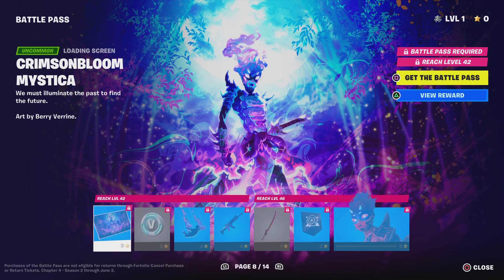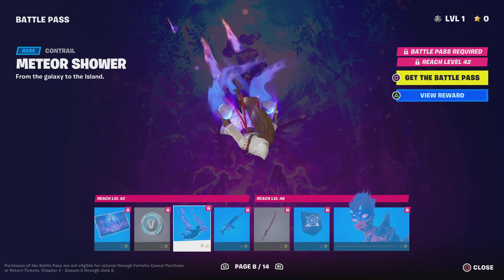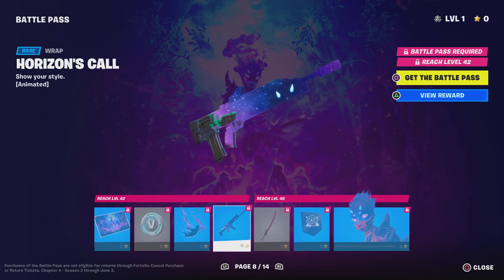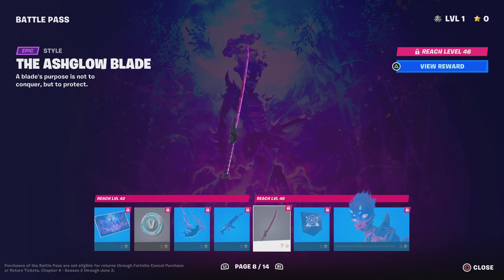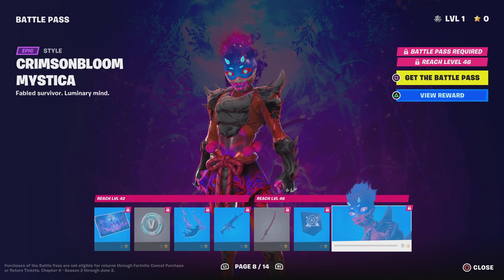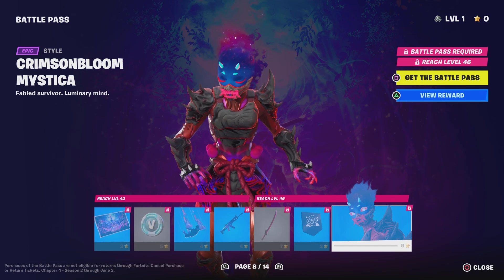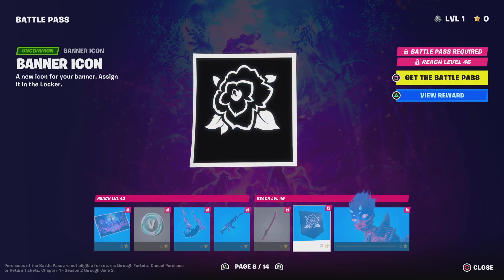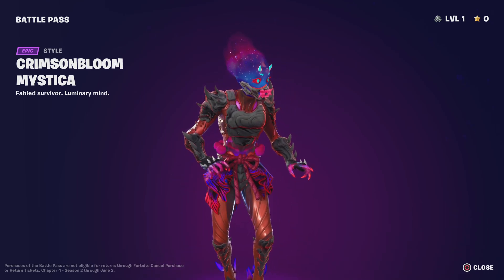Let me know in the comments what you think about this Battle Pass, because I'm very curious. Got the meteor shower con trail. Got the Horizons Call — this one's actually really nice, got stars on it. Got the Ash Globe Blade. Got a lot of samurai swords. The one thing I do wish is that they added new animations for when you swing the new swords. A lot of the pickaxe swing animations are the same. This new Crimson Bloom Mystica style is really cool though.